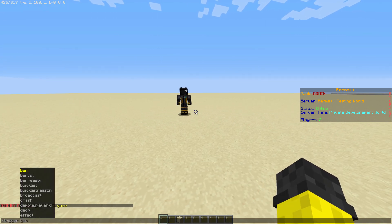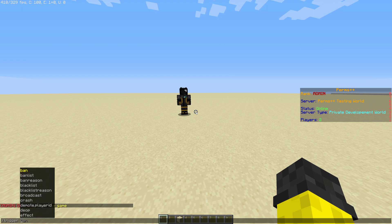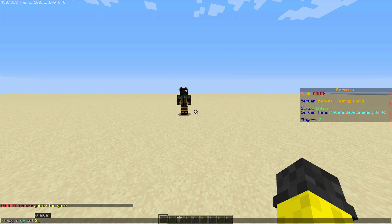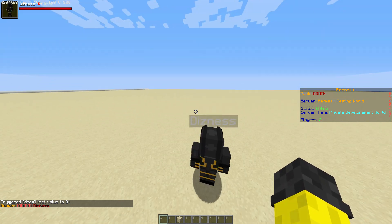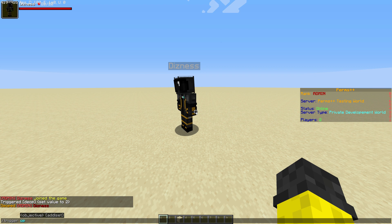There are a lot of commands you can do. Now if you want to op somebody, don't use slash op because that won't properly work with the commands. You're going to do trigger op set and then the player ID. If you do p, you can demote somebody and then re-op them.